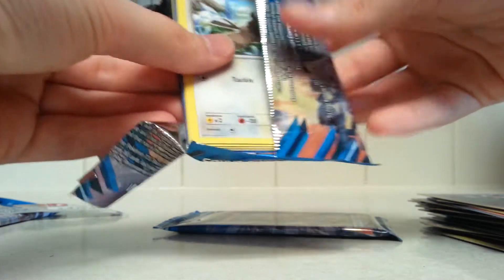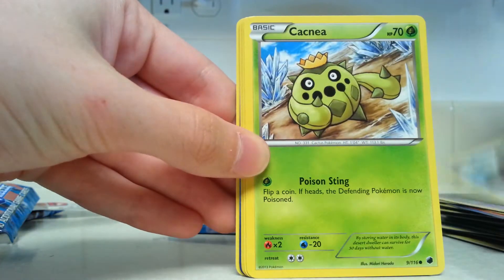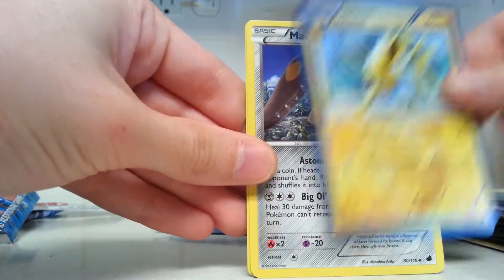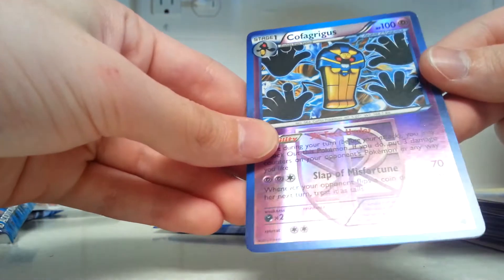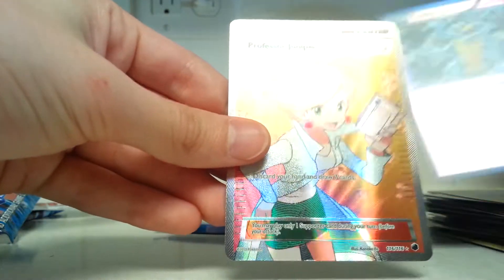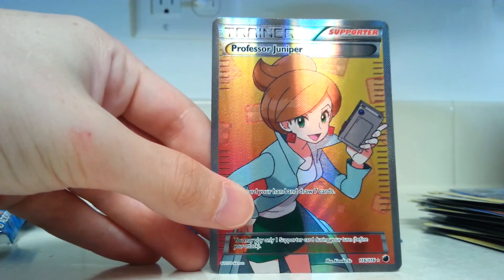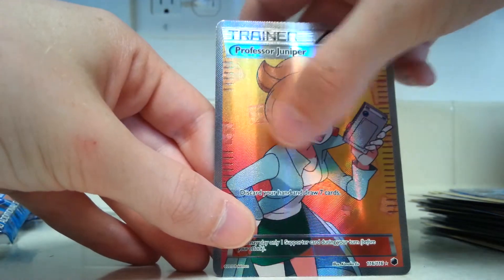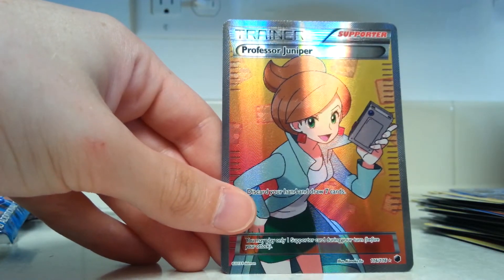Even though I still have kind of a sour taste in my mouth over it. Starly, Cacnea, Mankey, Nidoran, Ponyard, Jolteon, Mienfoo, Lanturn, Cofagrigus, Holographic Rare, and — oh — Professor Juniper, Full Art card! Wow, holy crap! Considering I was just talking to someone on Twitter about this card, that's kind of an amazing turn of events. Wow, holy crap. Nice.